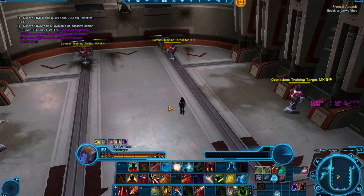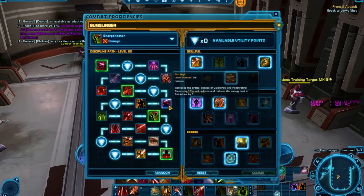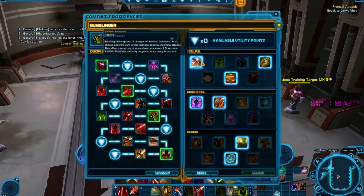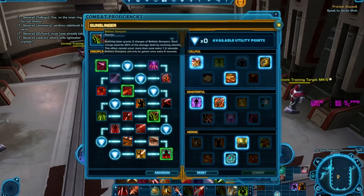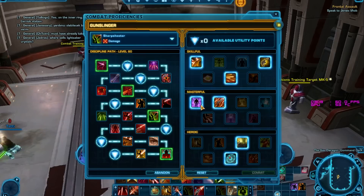We'll have a look at our utilities for Sharpshooter. The first thing we're going to take is Ballistic Dampers — entering cover grants three charges of Ballistic Dampers, each charge absorbs 30% of the damage dealt by incoming attacks. It can only be gained once every six seconds, and the effect can only occur no more than once every one and a half seconds. This is a decent defensive cooldown you can activate every six seconds by entering cover. We are going to be entering and exiting cover quite a bit, so gaining that 30% damage absorption every time we enter cover is pretty nice.